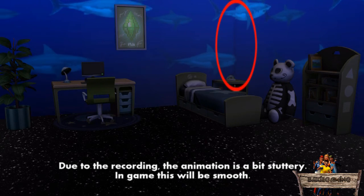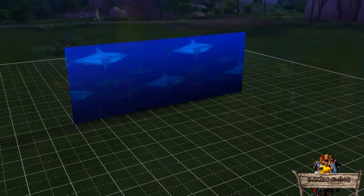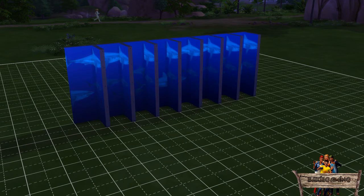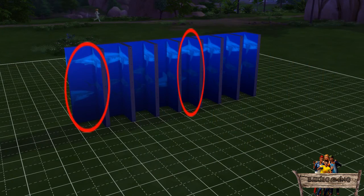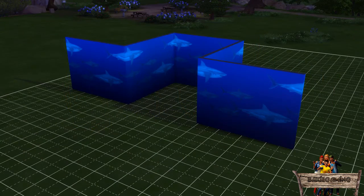To make the sharks go around the corner like you see right here, first make a wall of for example 8 tiles. Then make small corners on each tile and find one where a shark will swim around it. In this case, 4 tiles to the right you can make that same corner, and this also counts for all other directions.